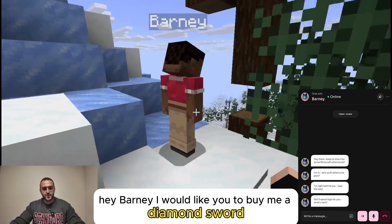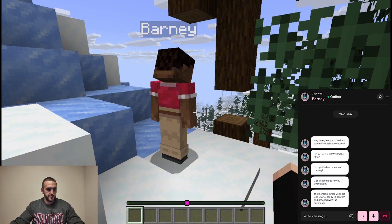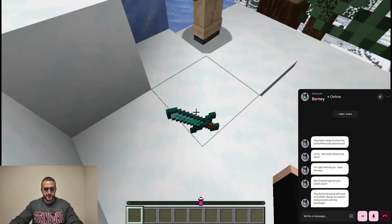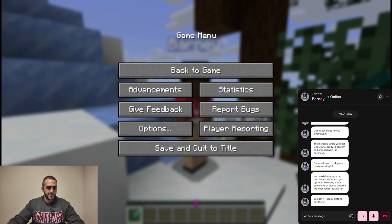Hey Barney, I would like you to buy me a diamond sword. Can you do that for me? The diamond sword will cost 0.13 USDC. Ready to confirm and proceed with the purchase. Yeah, sure, please do it for me. Diamond sword is all yours, ready to swing it. Thank you. You got it. Happy crafting out there.